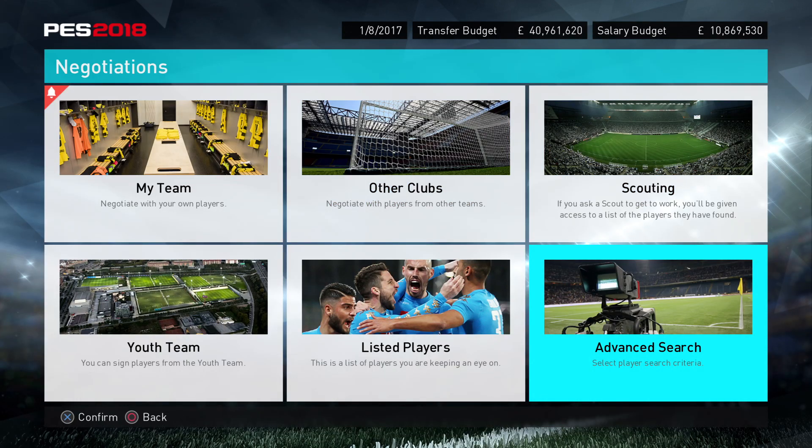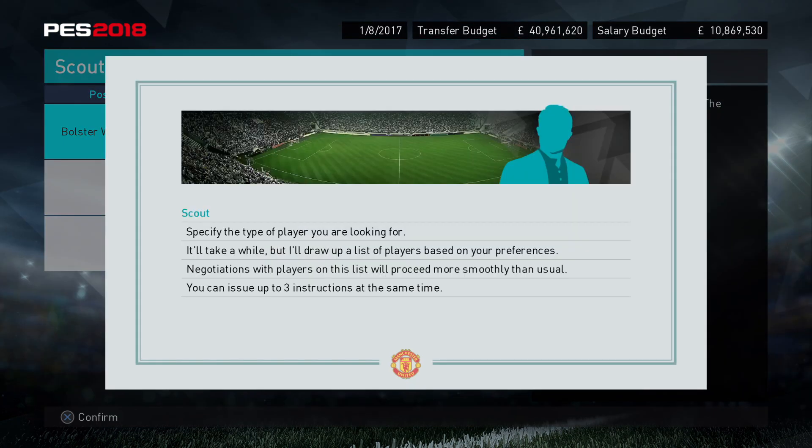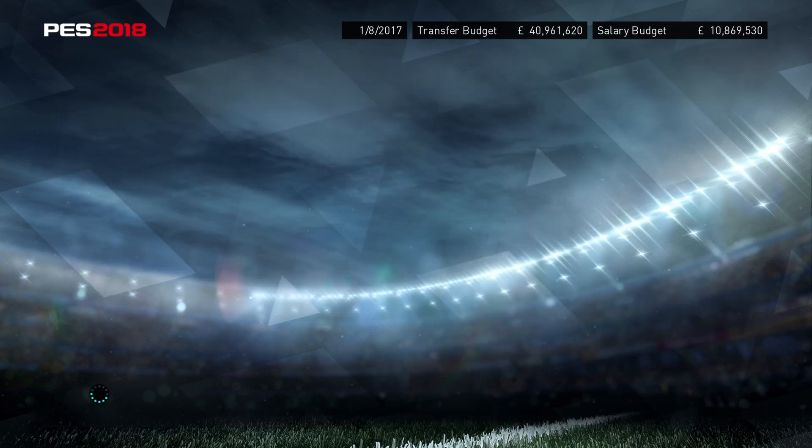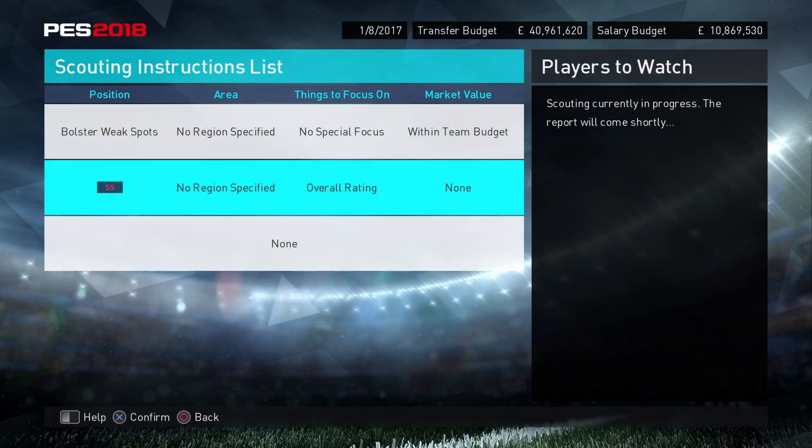Then it's a case of going into advanced search and finding the right player. You can set up your scouts as well — go in here, select and enable it. You can search by position or bolster weak spots, so if you want to look for a striker, centre forward or support striker, and choose a focus area. You can find up and coming youngsters or search by overall rating, and then set a budget so it finds players within your range — basically anyone under 40 million. Otherwise it'll find Neymar for 150 million. Set that up and within a few days your scout will come back with a bunch of players available at quite a reasonable price.